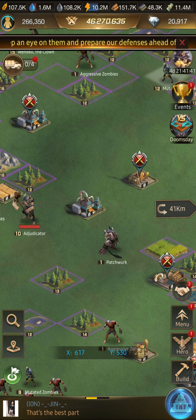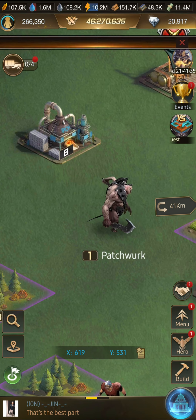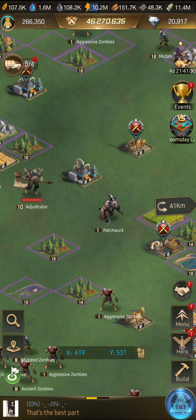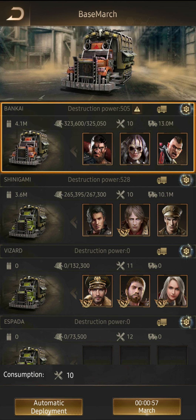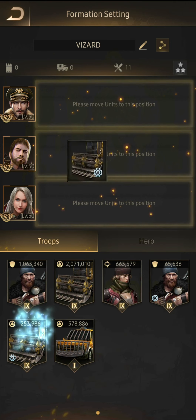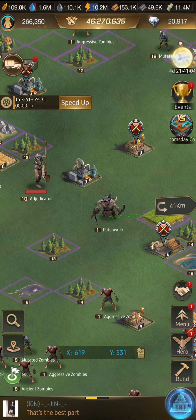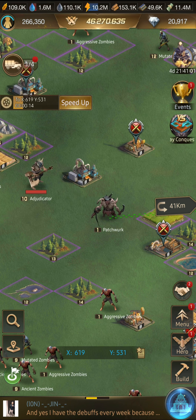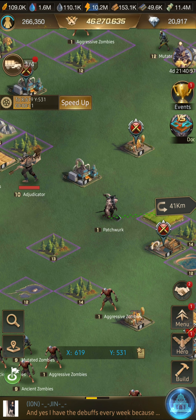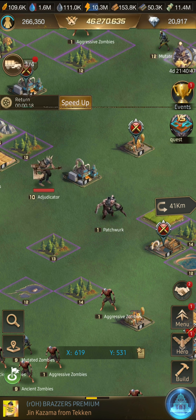You do have to scout around the map to find them — they're called Patchwork. Not sure how they come up with these names, but they look very menacing. Much more menacing than the Wendols and the Adjudicators. You also get a chance for 100k hero EXP and chips in addition to those ticket exchanges.